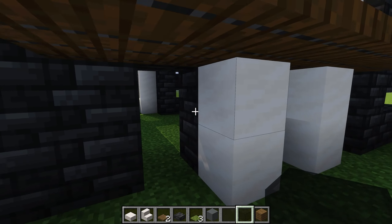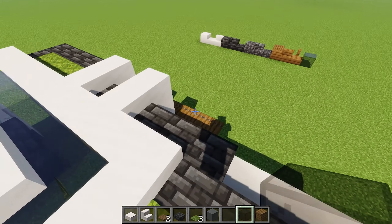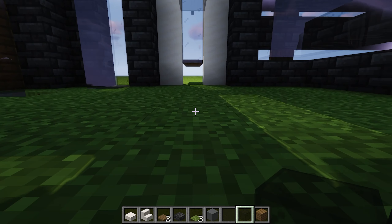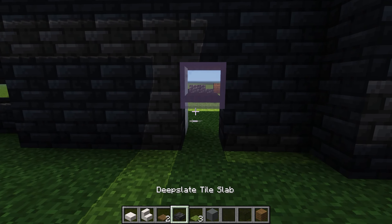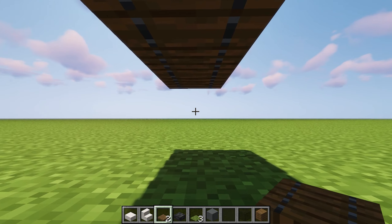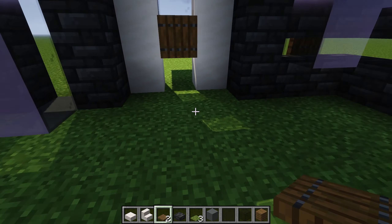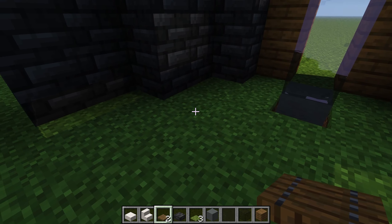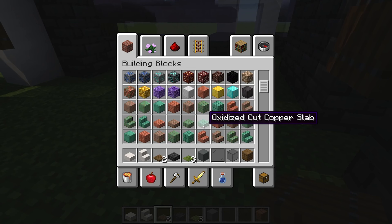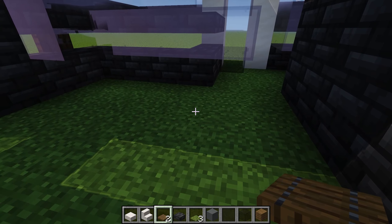This back entrance is actually way too big in comparison with the front entrance, because that's just literally one block. So we should do the same here. Now we can go in, and we also need to go out, so we need a trapdoor here and also a trapdoor over here so we can easily crawl out and crawl back in. I just want to make it cozy and livable, as if this is your first starter base.